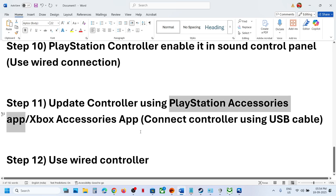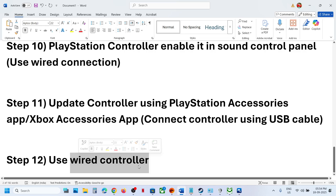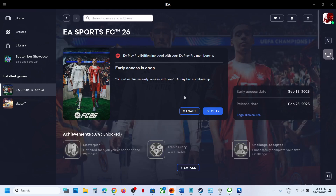The last step is to use a wired connection. If wireless is not working, connect your Xbox or PlayStation controller using a USB cable to the computer, then launch the game and check. One of the steps shown in this video should help you get the controller working with the game. Thank you so much for your time — please like this video and subscribe to my channel.